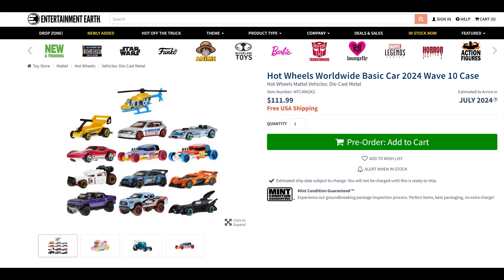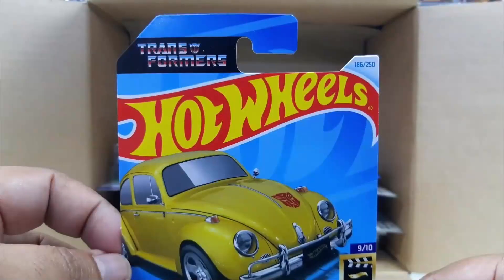And then here comes Entertainment Earth, saying they'll sell you the case for $111.99. The cars are a dollar a piece — times 72 that's $72. Maybe upcharge like some other places that sell cases to $80 or $85, because they're probably getting them cheaper through distribution — but $111.99 for cars that are a dollar each? Do not buy this case at that price to get Bumblebee.